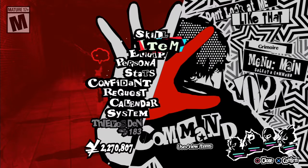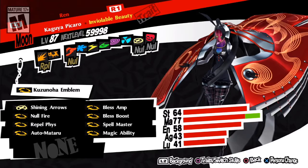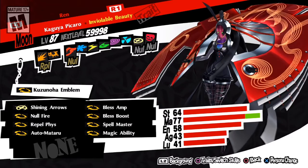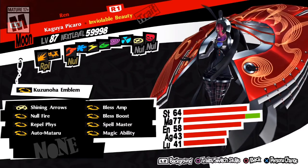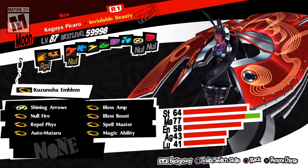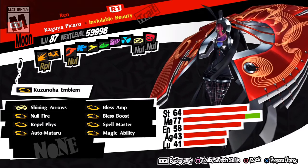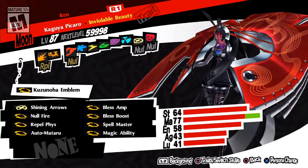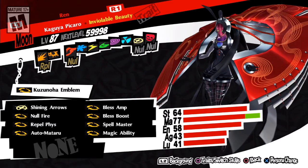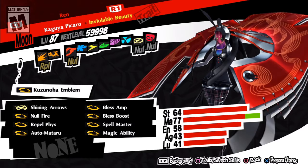The Kaguya Pikaro build is all over Reddit. I had a build like this in Persona 5 base game but never really used her — it wasn't to this level since there was no Magic Ability or similar skills. I modified it and perfected it based on some stuff I saw online, so this is a combination of what I did and what I found on Reddit, organized a bit differently.